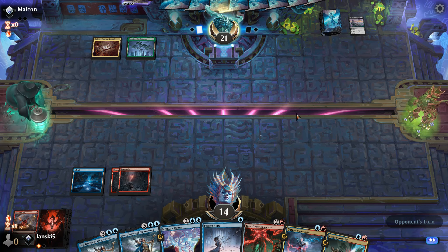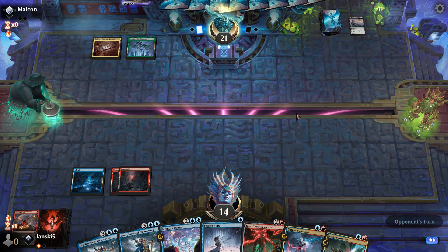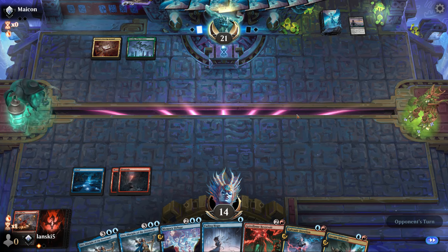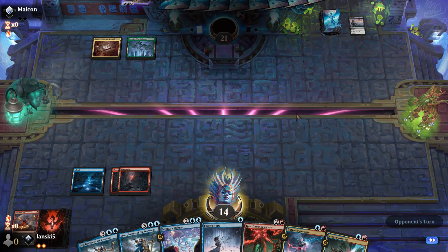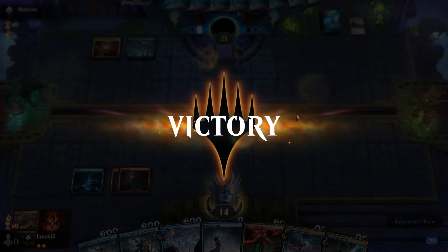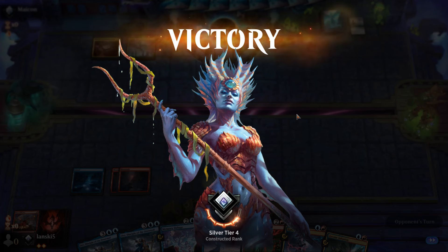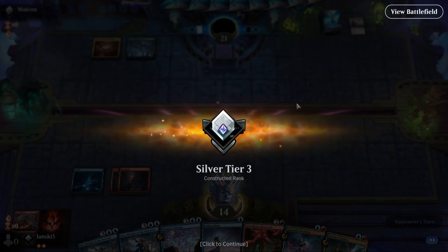I think our opponent just left. You can also let me know in the comments below what kind of decks you want, or which set I should try to make a deck from. GG — unfortunately our opponent left. Rank up: Silver Tier 3! Soon we'll also reach gold rank.